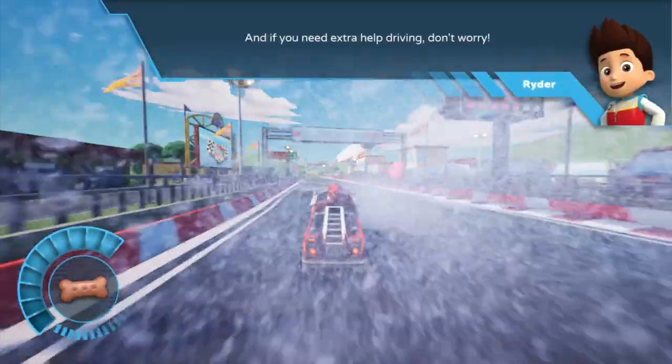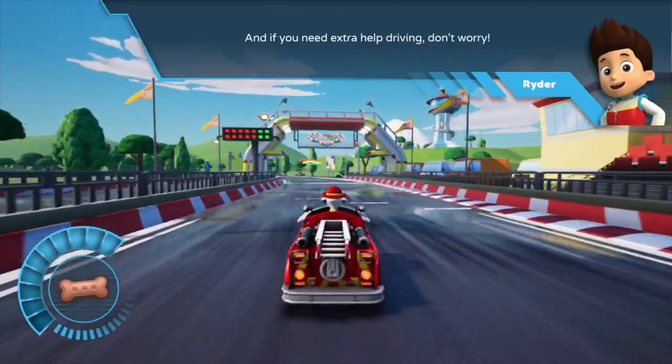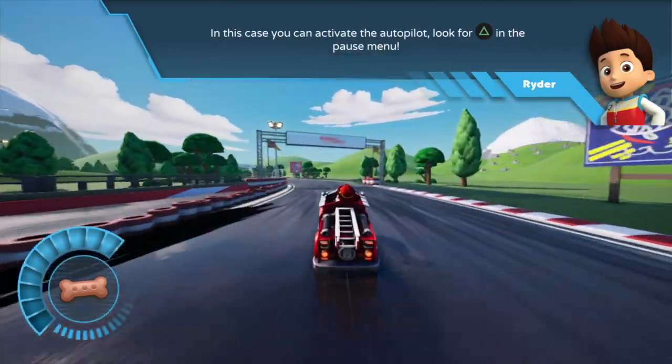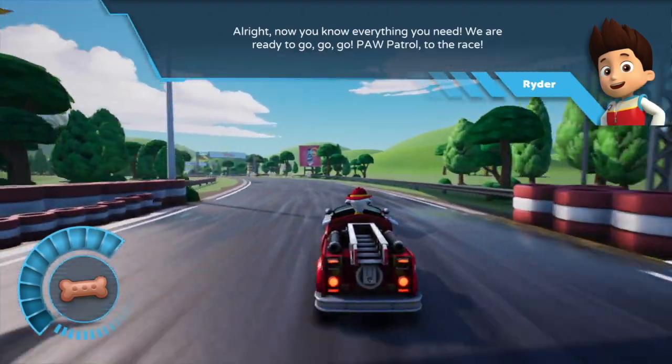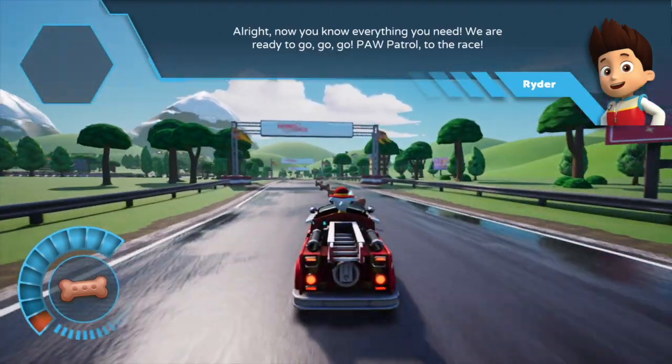And if you need extra help driving, don't worry. You can activate the autopilot. Look for this drawing in the pause menu. All right, now you know everything you need. We are ready to go, go, go! Paw Patrol, to the race!